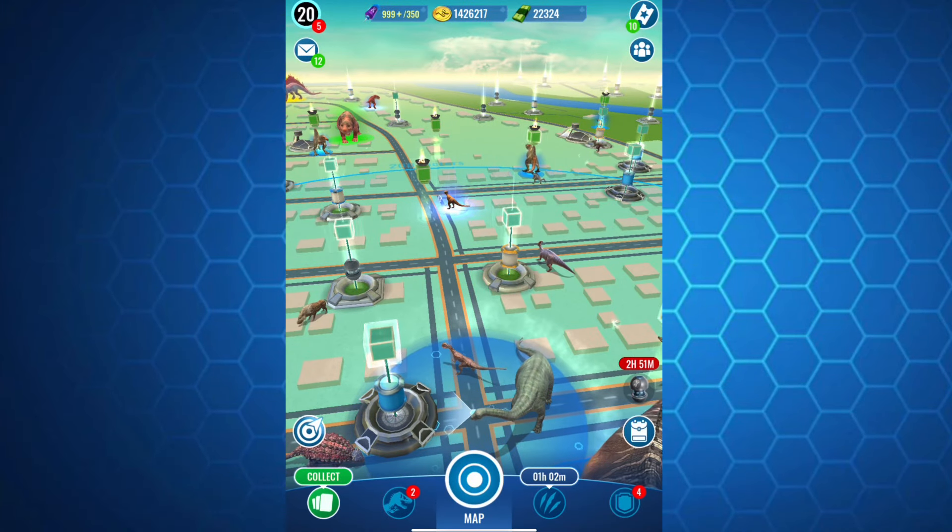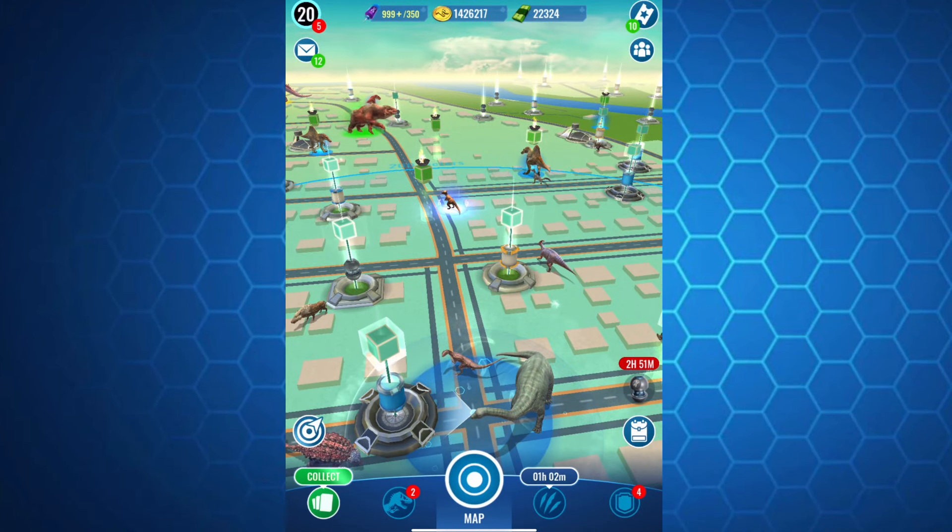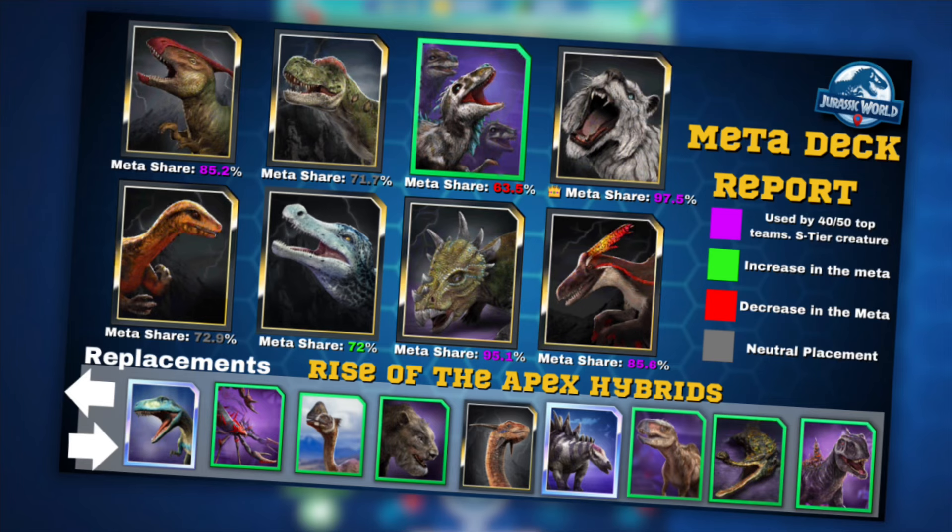It is finally here. I have been teasing the new meta deck report and Tyrant Tier list for a long while now, but here it is on screen right now. As you can tell, things have changed. There are some new indicators to the right that show where creatures currently stand in the meta. Purple indicates the creatures that are used the most, and as you can see right there, Sa is the current meta holder king. Green indicates a rise in the meta, and red indicates a fall.